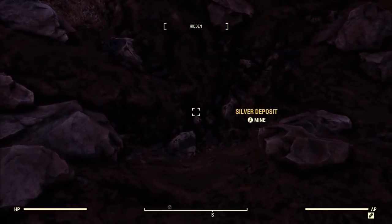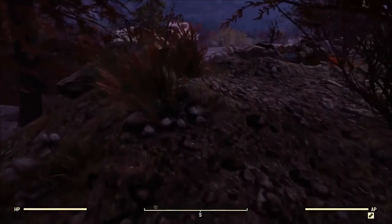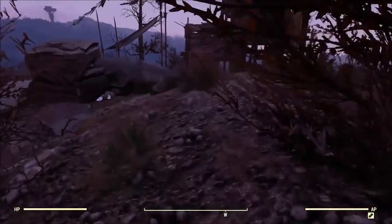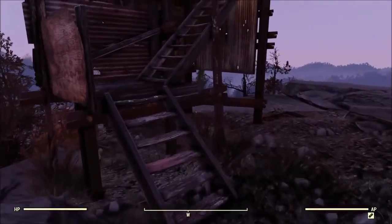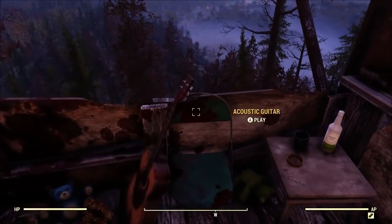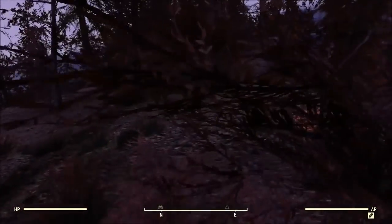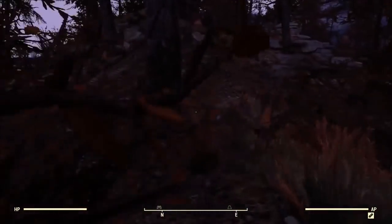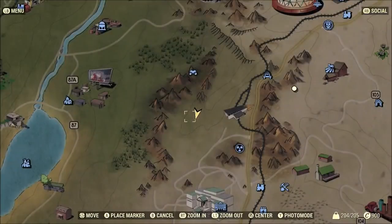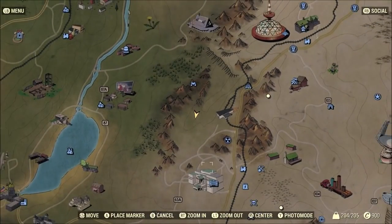Next up, silver. This is another location I've previously shown. Aside from the silver there are a lot of aluminum ore veins nearby, so you can get a little aluminum on the side. The key thing about this location is it's close to White Spring — not close to any workshop that I know of, free guitar which is pretty cool — but a lot of people love to camp near White Spring just for selling stuff to vendors and farming, since there's some good legendary farming down there.